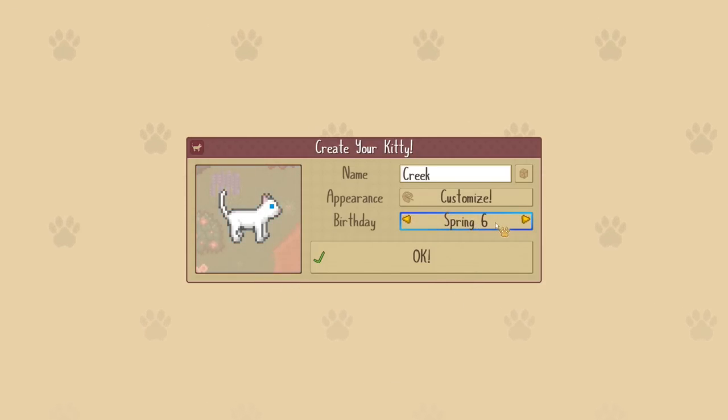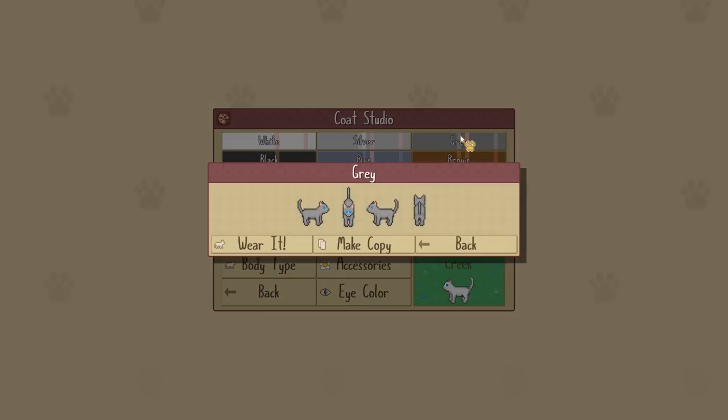Basically, decorating everything I can — because you can collect so many things. Some cats obsessively collect socks, right? Well, Creek obsessively collects like everything. And I think she definitely would be the kind of cat who was born in summer, so let's have her born on summer the fourth. Then we're gonna customize her appearance.